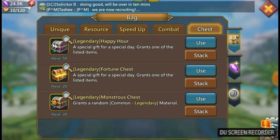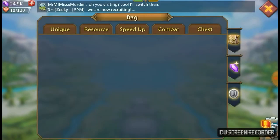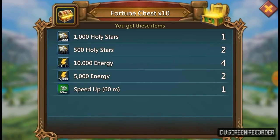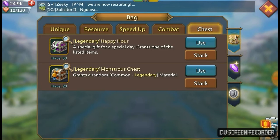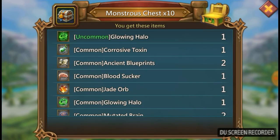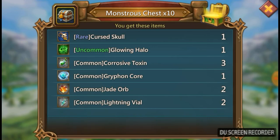Here we go — let's hope it's good guys. That's probably the worst it could have ever been. Honestly, wow. My god, you know what, it makes you wonder — you just don't want to bother getting these chests anymore. Let's see if I get anything good in these. An uncommon glowing halo — I'm not even looking at the rest of them. A rare curse skull. All of the rest of it is common. It's just not good.